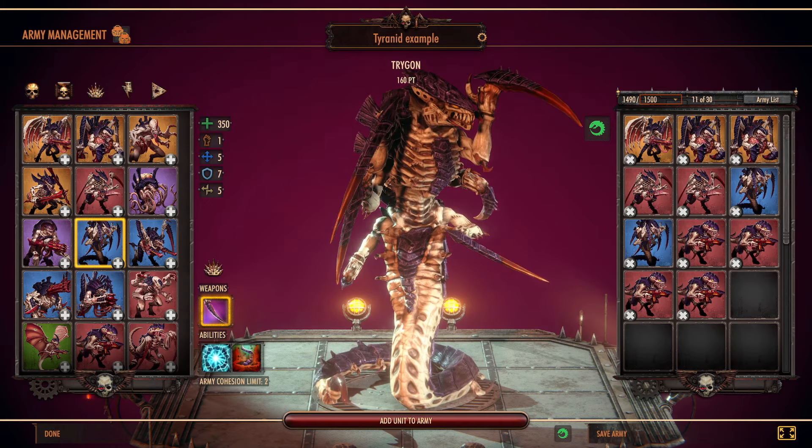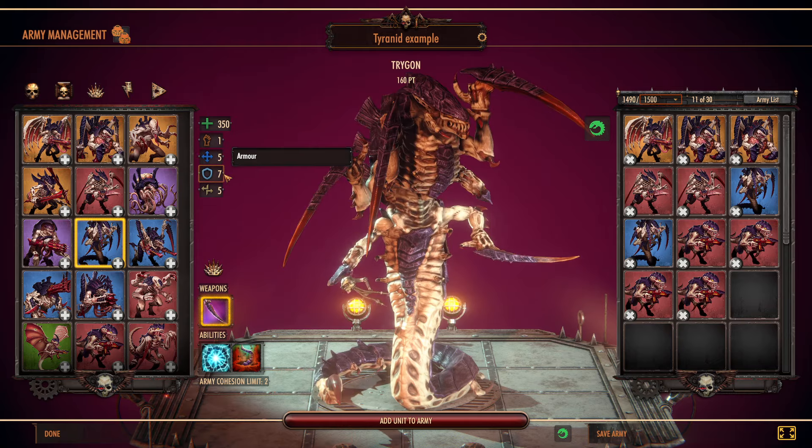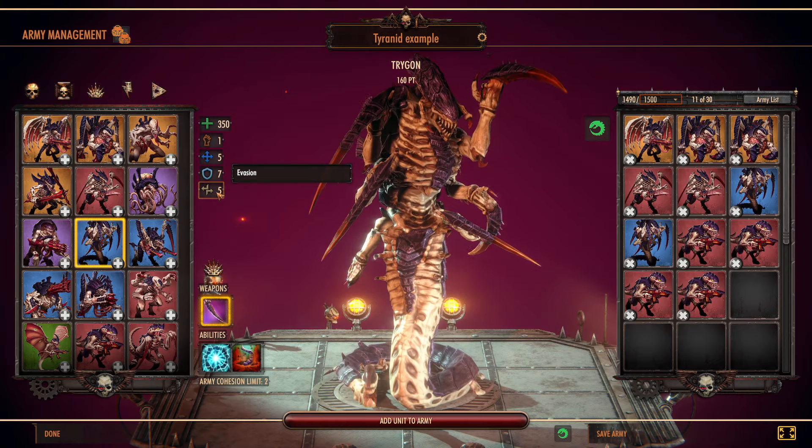They cost 160 points, they have 350 health, 1 action point, 5 movement, 7 armor, and 5 evasion.